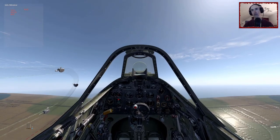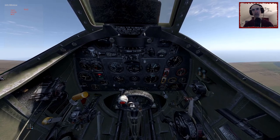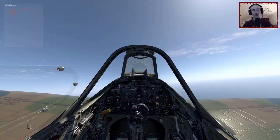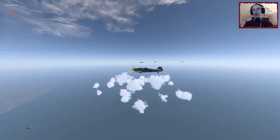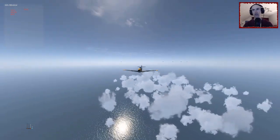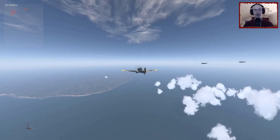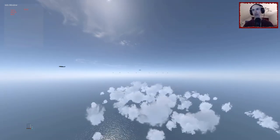We're heading out towards Diehl following the coastline, currently at about 9,000 feet approaching 10,000 feet. We actually have enemy fighters coming in — not bombers. There's a lot of them: four here and another bank of fighters behind them. It's going to be a dogfight and we're vastly outnumbered, so it's going to be a challenge.